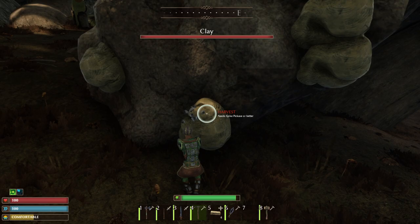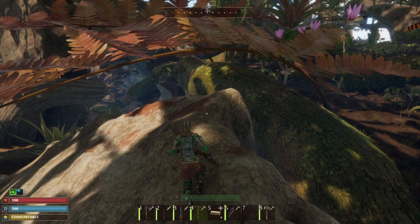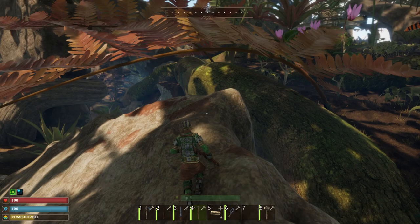And this is what you're looking for. You need the spike pickaxe or better. We're still on flint — I am still sorting out how to even craft a spike pickaxe, but that will be a separate discussion and a separate topic. I just want to show off where to find the clay.